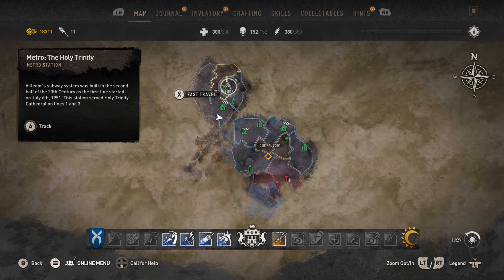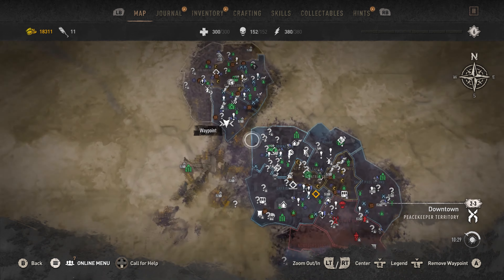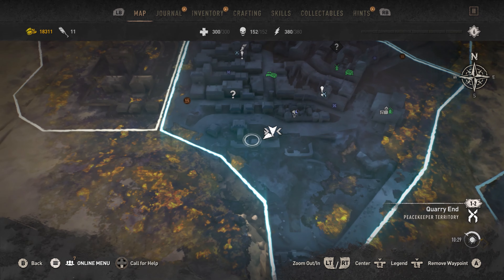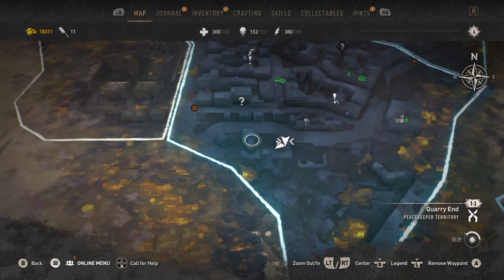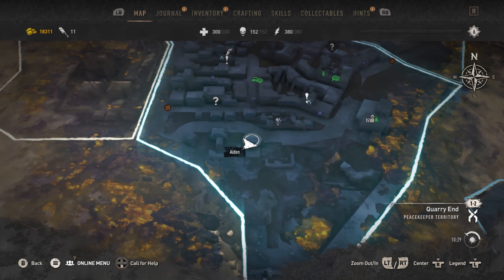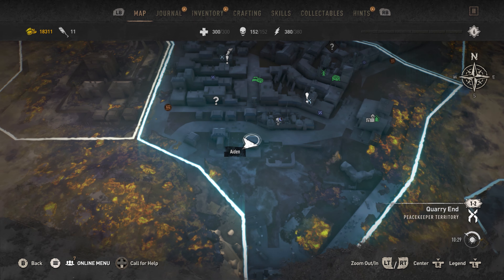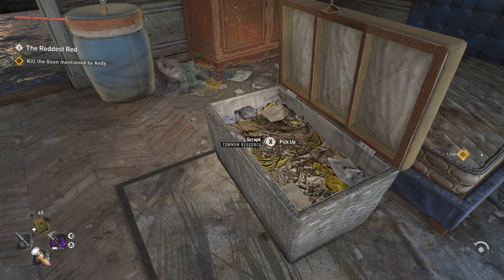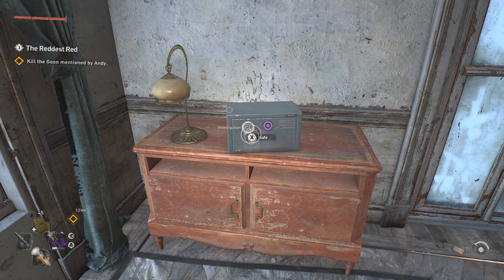For this one in particular, you have got to go back to Old Villador. You have got to go down south in the Quarries District. You are going to see these two structures to the left — it is going to be the house on the right. Inside of it, there is going to be the note for the safe code, and then the safe is actually going to be right here.